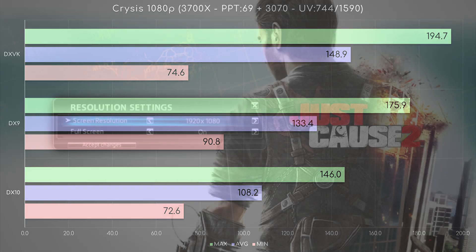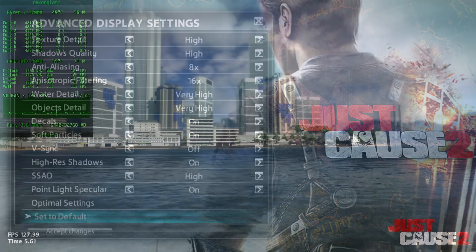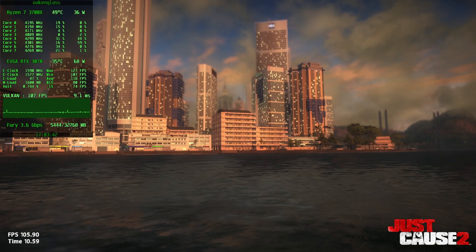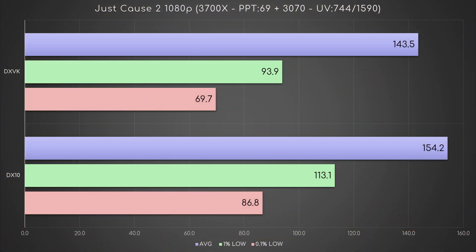Thirdly, I chose Just Cause 2, maxed out, because I wanted to test a working translation from DX10 to Vulkan. Although I ran the in-game benchmark on the concrete jungle map, I still recorded frames with RTSS, as the former doesn't provide enough data. These are the results — DXVK loses around 20 FPS on the lows and 10 on the average. This proves that DXVK is not a silver bullet and might even reduce performance in some cases.